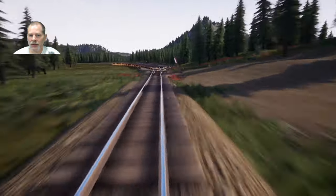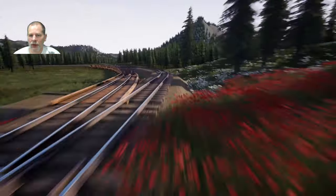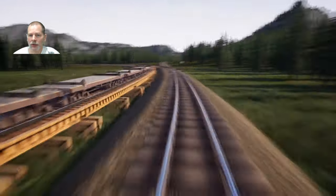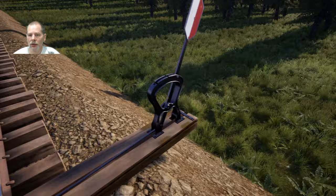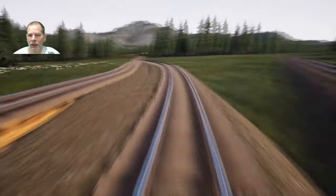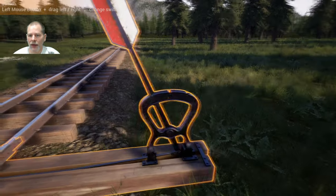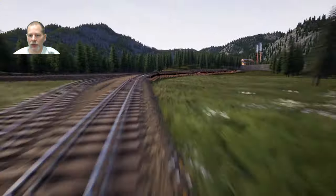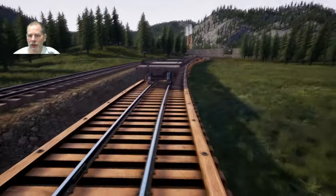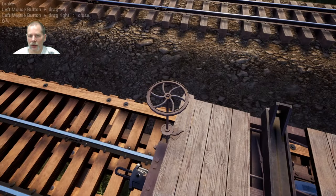We need to switch this switch again, and then we're going to need to go past these and come back. So we're going to go this way, we're going to go around. That way — so we're going to come around these and back up into it. We need to make sure we have a pin on this one. We'll put our brakes on... no, we don't need the brakes on that, that's fine.